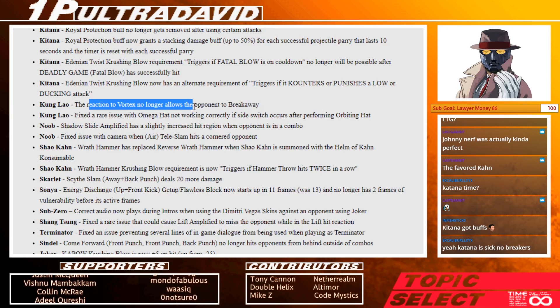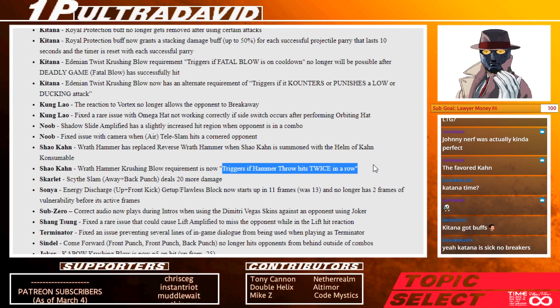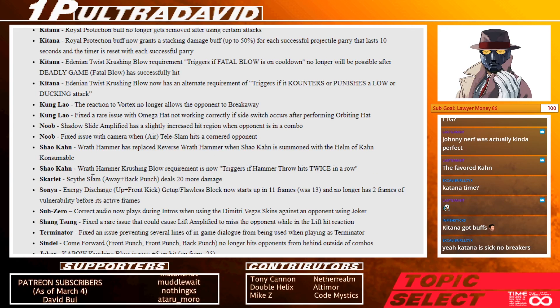Kung Lao: the main one is that vortex no longer allows the opponent to break away. So in variation 3 — Order of Light I think it's called — if he gets that, he can get more damage output, which is cool. Noob: a little bit more consistent in combos in the variation that has slide — Seam Double, is that what it's called? Wrath hammer for Shao Kahn now triggers if it hits twice in a row. Before I think the first hit had to be a counter hit punch. The fact that it's now just twice in a row without that additional requirement — that's great, a little bit more consistent.